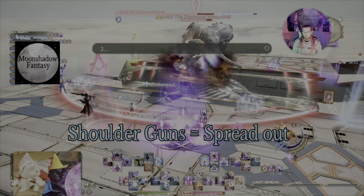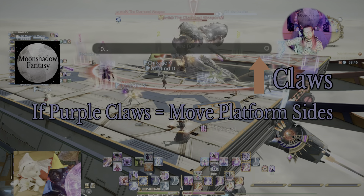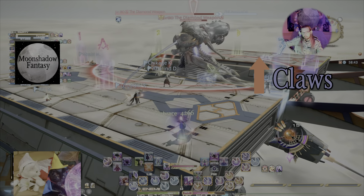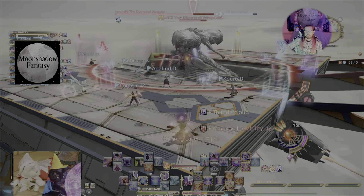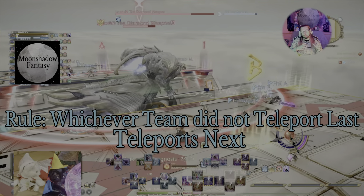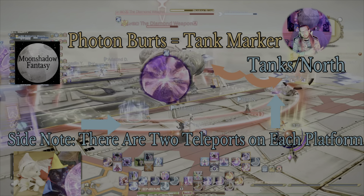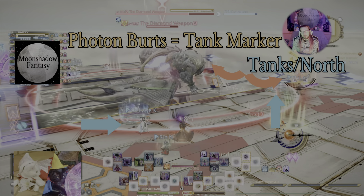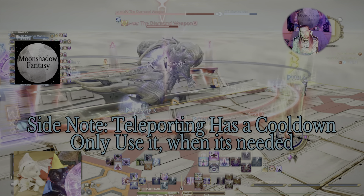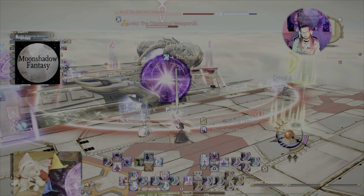The next mechanic you're looking for is going to be either his shoulders or his chest gun — it changes and it's random. Shoulders always means spread out, and at the same time he's going to have a big set of claws that swipes one side of the map or the other. Because it was side two, team two came over to our side and we spread out for the shoulder mechanic. Anytime a team goes over, that team then goes to the opposite side. There is a timer and a limit to how many times you can teleport back and forth.